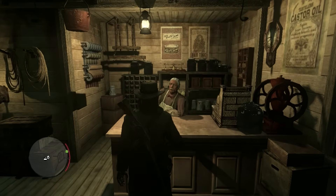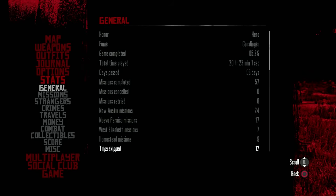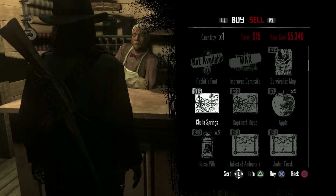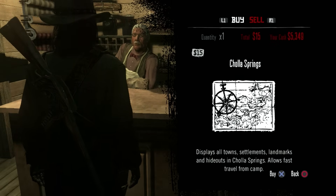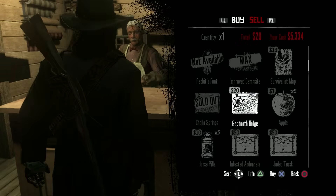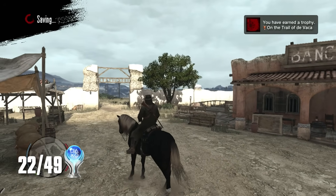There's a trophy for discovering every single location in the game called On the Trail of Devaka. Since there are 94 locations in total and I don't feel like going on a grand tour, I just walk into a general store and buy some maps. The shopkeeper says he keeps foreign and Jewish made goods out of his store — good day to you as well, racist storekeeper man. Using the Diaz-Coronis map unravels the final undiscovered location, earning me the trophy.